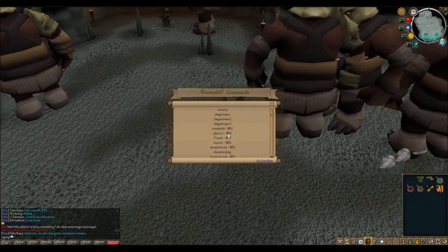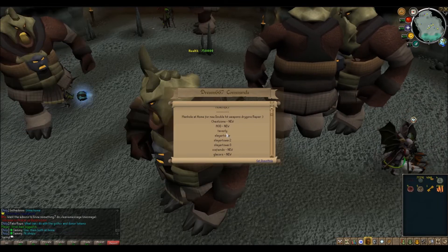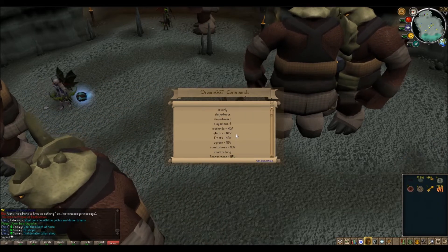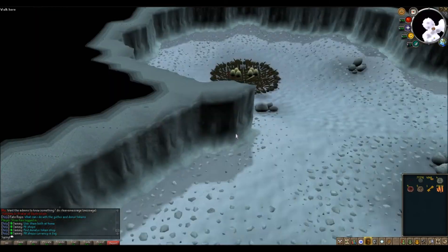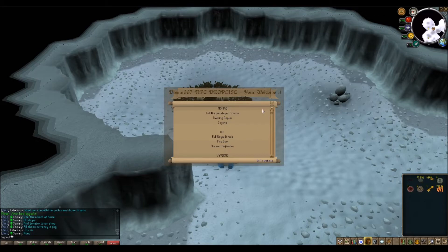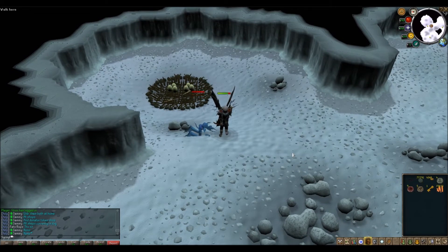Heading over to Taverly and the slayer tower — that's where you're going to get your slayer tasks. Taverly is where most of your slayer tasks will be, and then you've got one, two, and three slayer tower. You also have ice fiends, glaciers, frost, and Warven, who all drop customs. If we check the drop list on ice fiends, they drop full Drool, Dehyde firebowl, and a Veneer defender — so this is more of your range-type starter gear that you definitely want to come and check out.